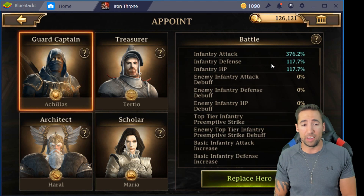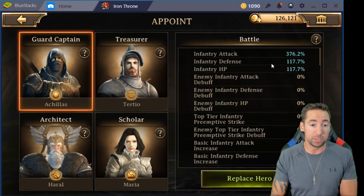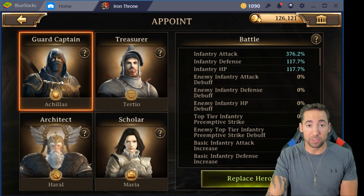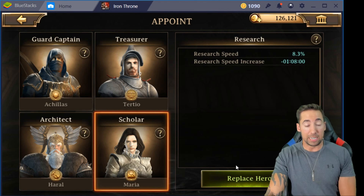Now imagine if you're offline all day and you get zeroed — completely wiped out, all your troops killed. Your guard captain is going to get captured. They're going to capture your leader, your treasure, your architect, and your scholar.